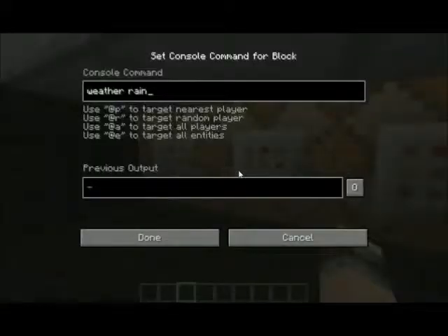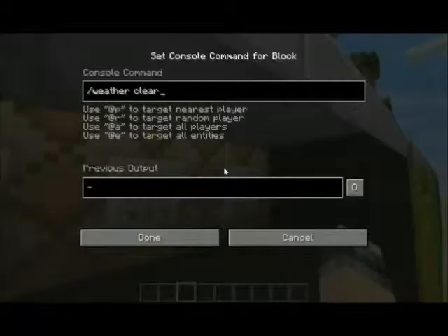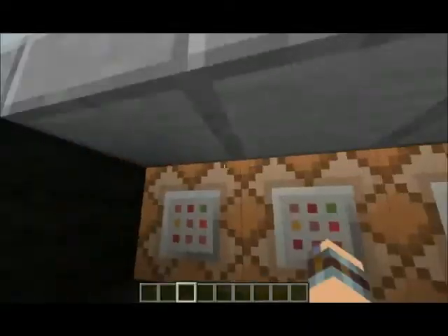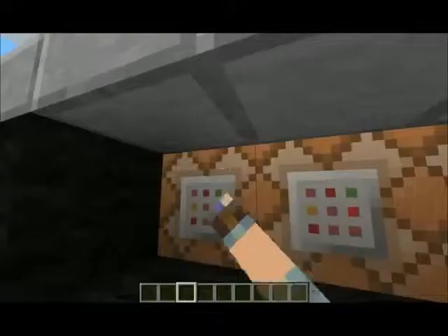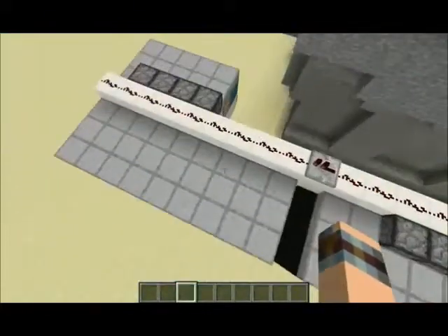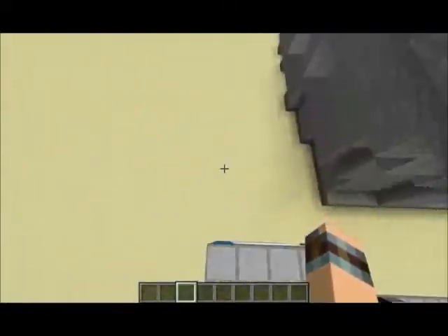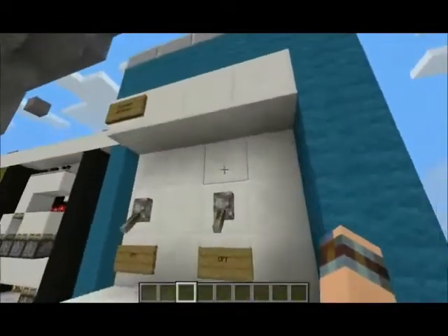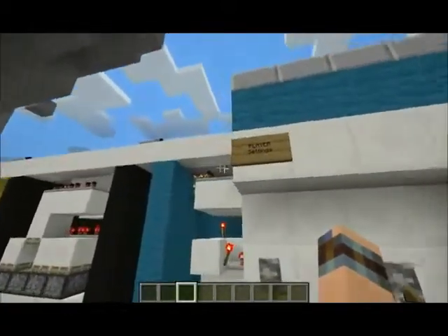What's this redstone do? I guess this is the command block for this one. I'm just gonna read this — player setting.